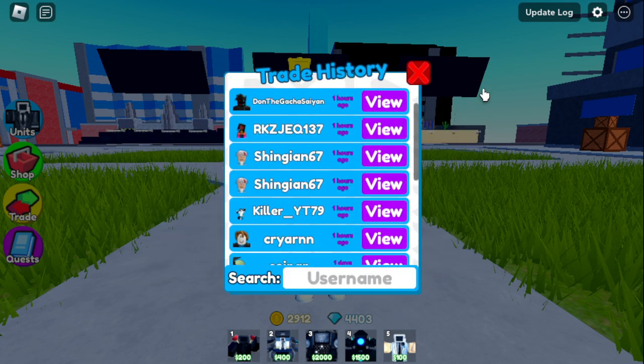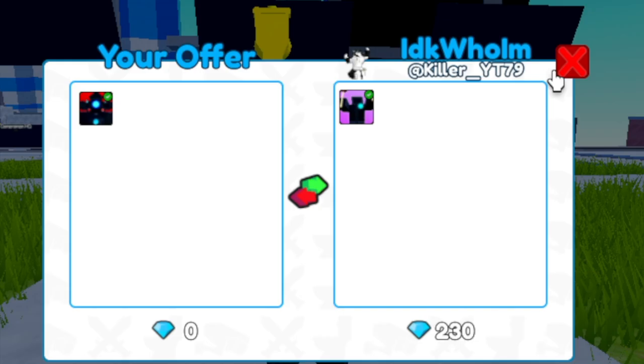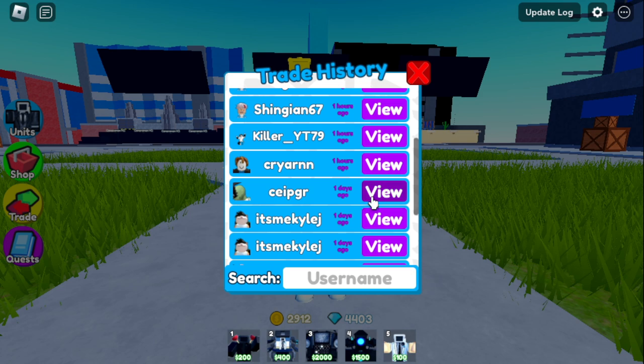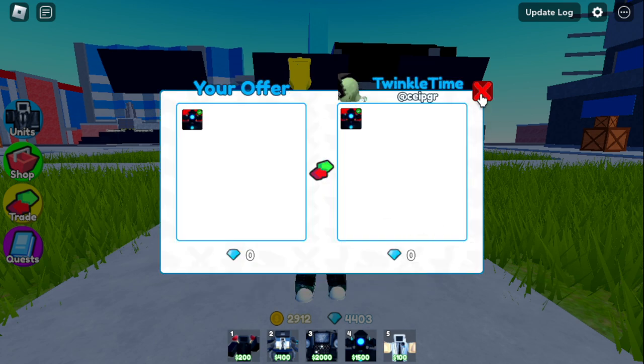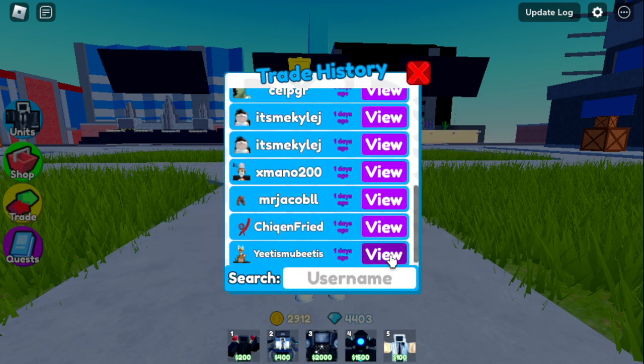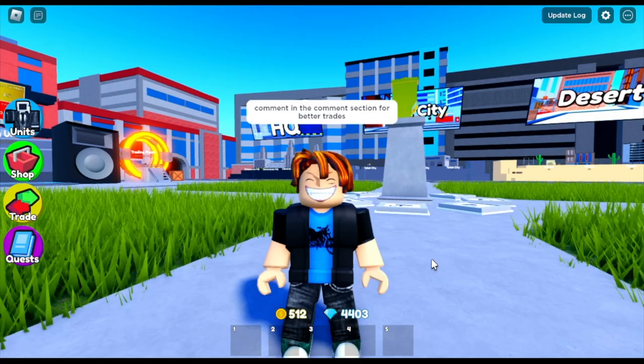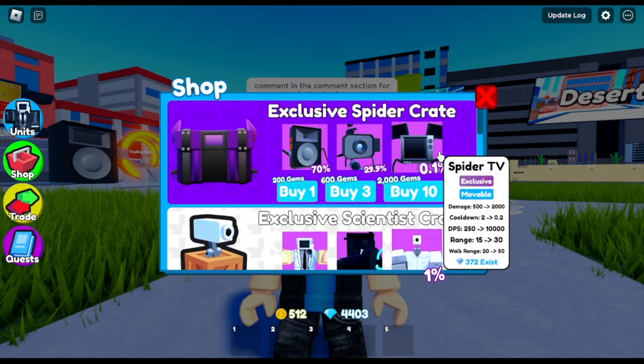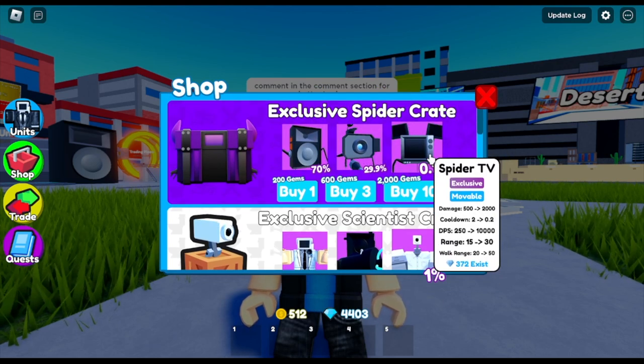This one is the Engineer — I showed you this one already. Last set of trades. Comment in the comment section if I got some wins or losing trades. For suggestions and requests, comment below. I think I will be grinding more gems so I can summon SpiderTV soon. We can now buy 20 SpiderCrates. And if you compare — 4,000 gems would cost 4,999 Robux!